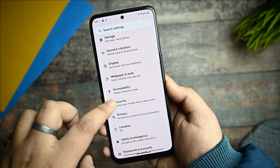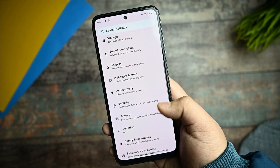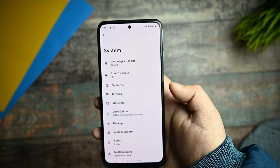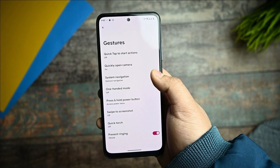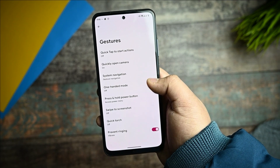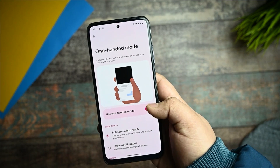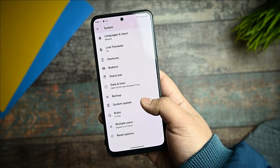We are getting both face unlock and fingerprint unlock for security. In the system options, you get some customizations for this ROM. For gestures, you get gesture navigation but no customization within it — these are the normal settings. I've disabled one-handed mode since my fingers are a bit big and I don't need it.